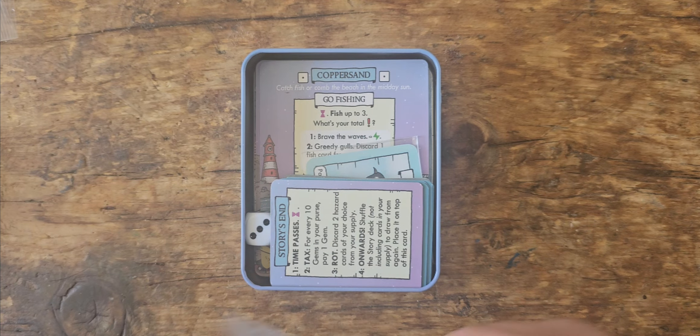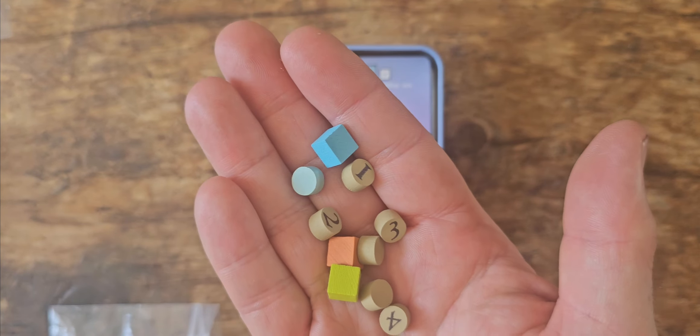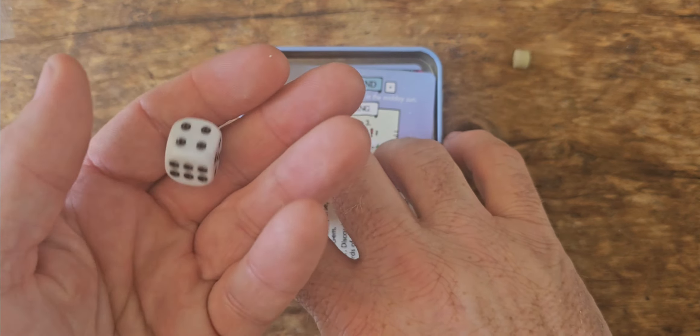There are also little wooden discs that keep track of your progress during quests, and some cubes for your character's three stats. Also regular dice — not much to say about that.